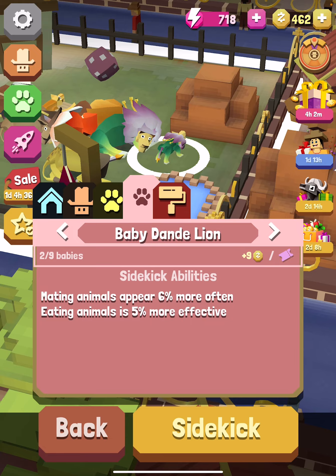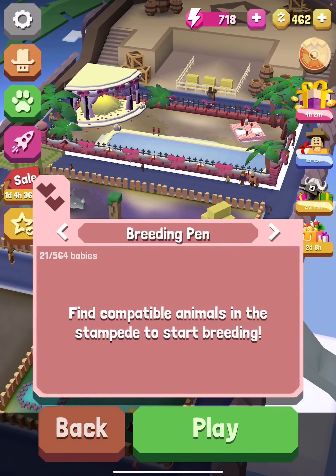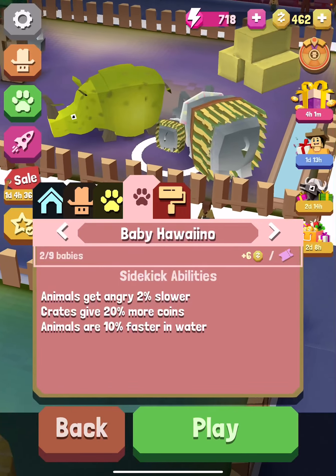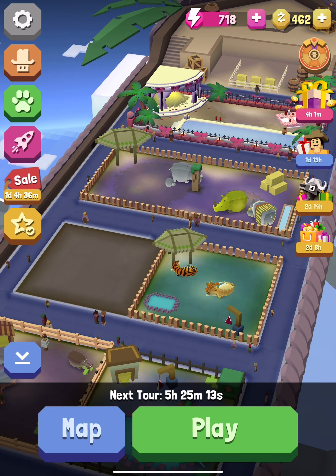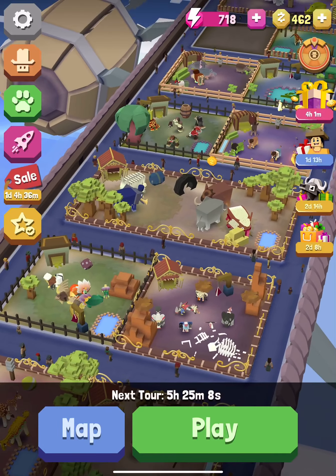Mating animals is basically the animal that you can breed. So when you breed them in the breeding pen, you put an animal in, and it takes about one hour. Then when you next open up the game, the baby comes into your thing.